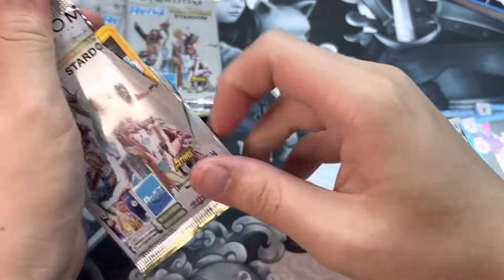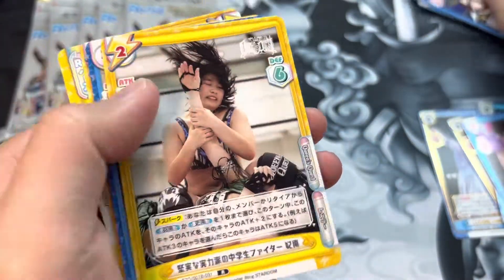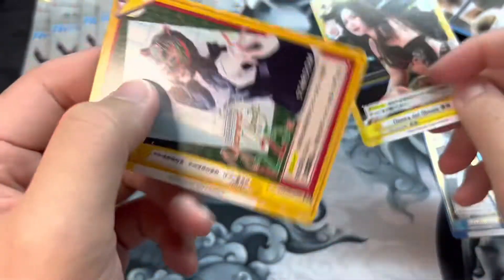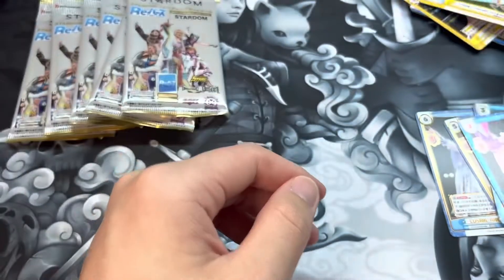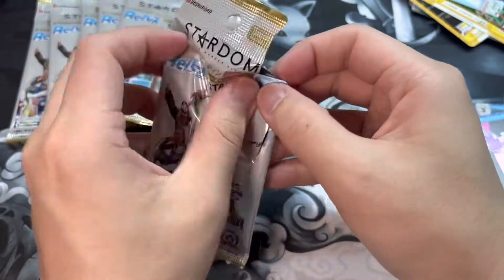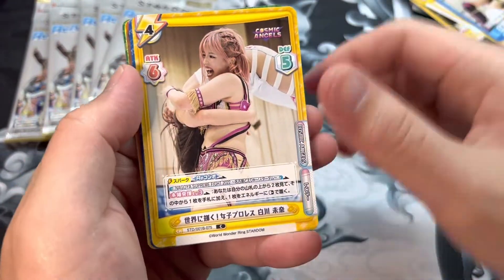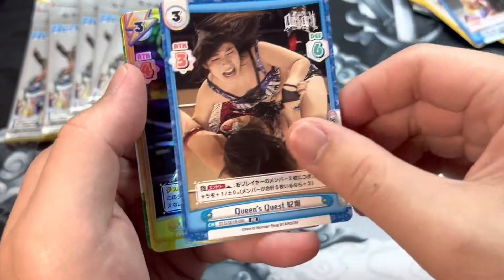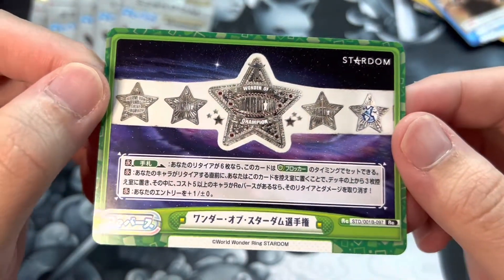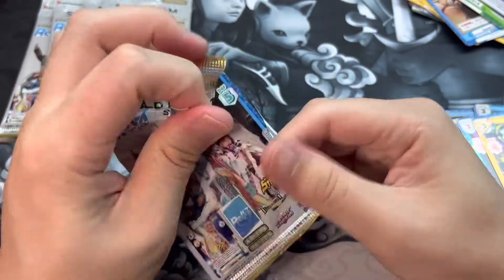I'm really hoping to pull the gold-bordered Julia or the gold-bordered Utami. We got Utami and I think that's Hina. We got another Stars card, a Donna del Mondo card, and a Stardom calendar poster featuring Starlight Kid. It looks like all those Rebirth cards are posters or faction logos. We got Oedo Tai, Mina, Unagi, Hina, another Oedo Tai foil, and the Wonder of Stardom Championship white belt — that's our first title belt card from the booster box.